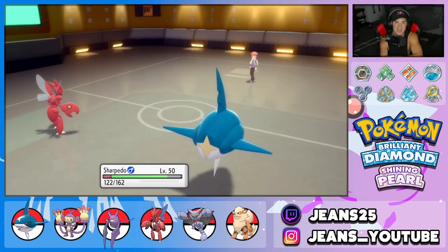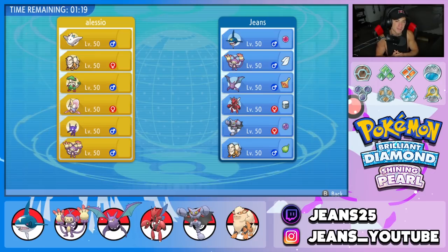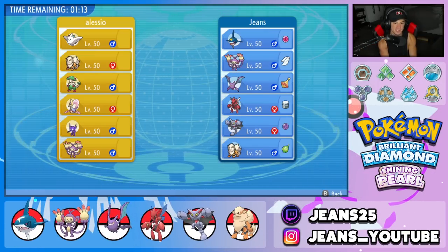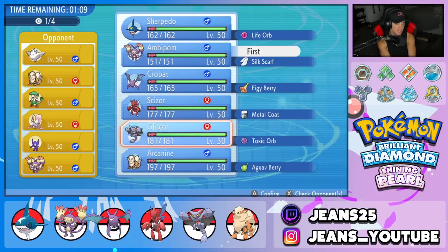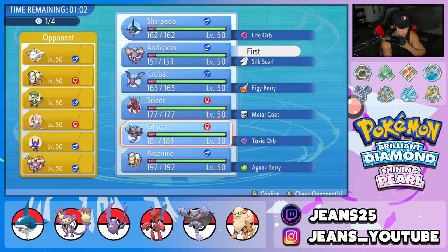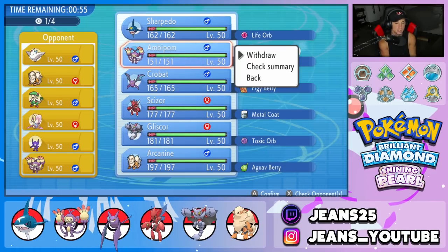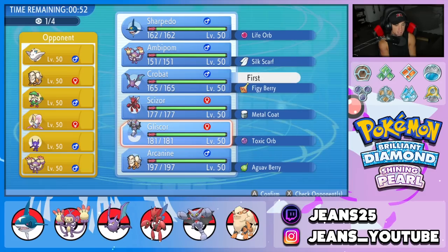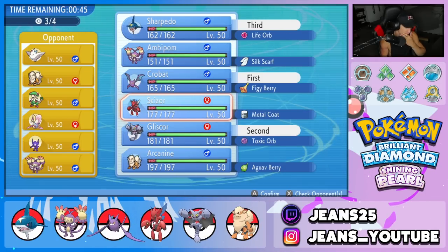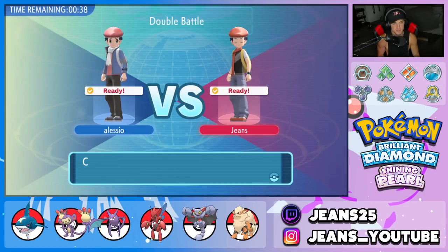1-0 for today's video — nice solid first battle. Let's hop into our second and look to go back-to-back. We got paired with the same opponent, so why not rematch? I'm thinking of leading Ambipom or Gliscor. I settle on Crobat and Gliscor as my lead, with Sharpedo and Scizor in the back. If he leads Cresselia, I want to Taunt it before it can set up Trick Room.